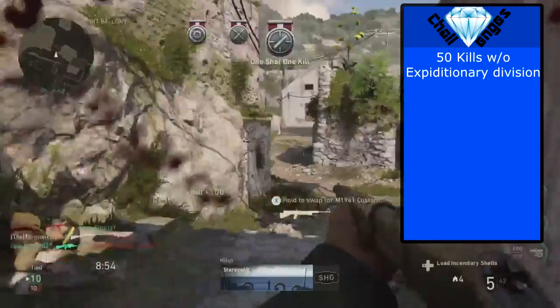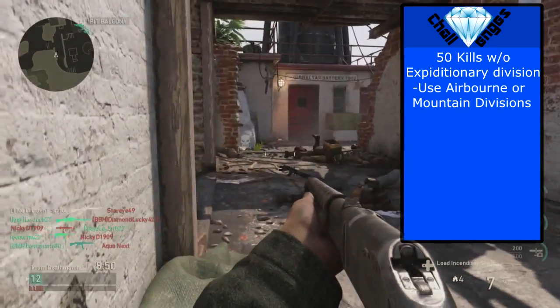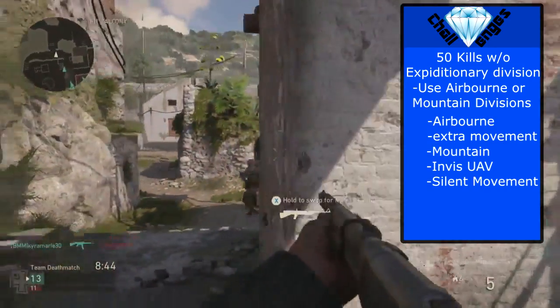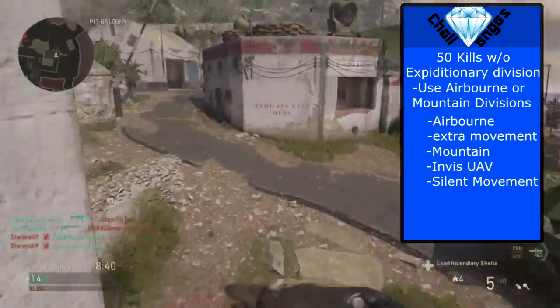For the 50 kills without expeditionary division, I would also recommend using either the airborne or the mountain divisions. The extra movement speed from airborne and the invisibility from UAV and silent movement from mountain is very useful in keeping you alive and getting those bloodthirsties or just getting kills in general.